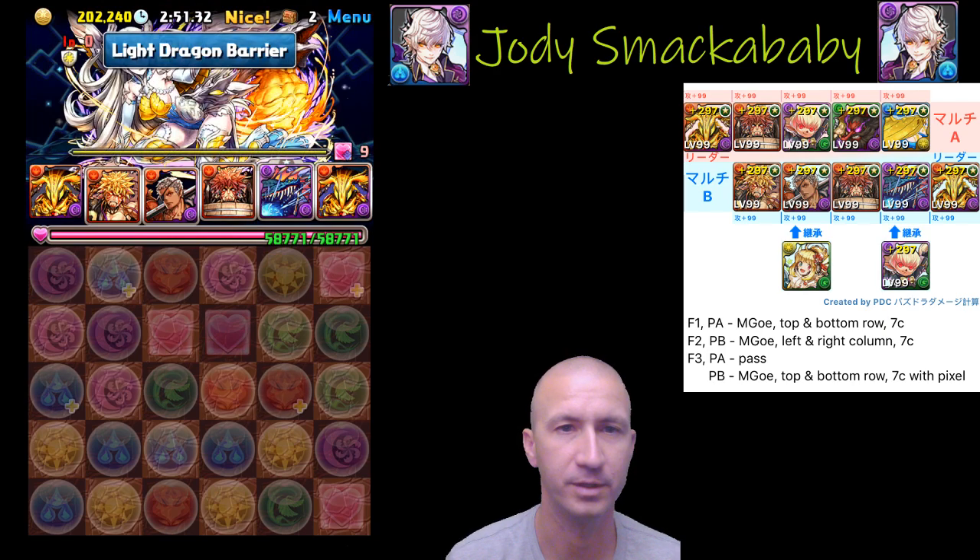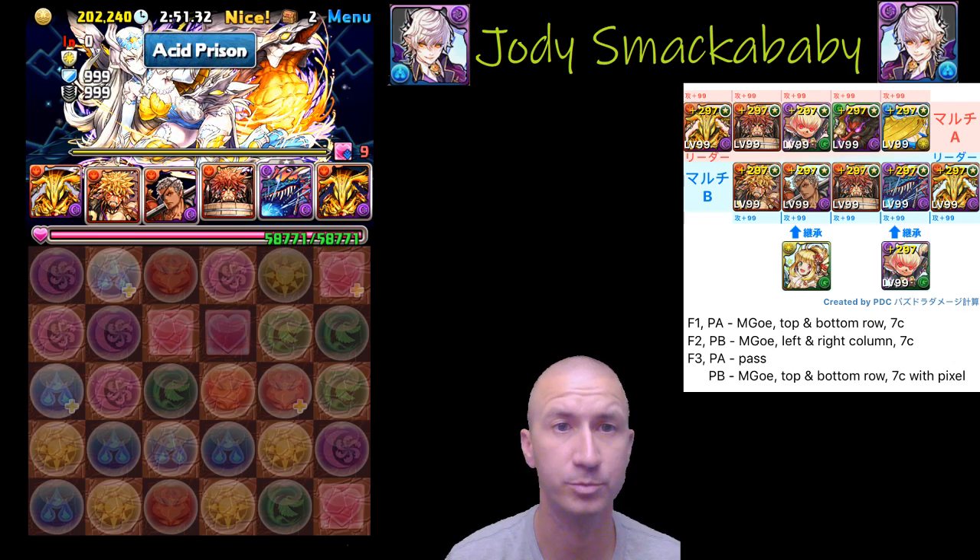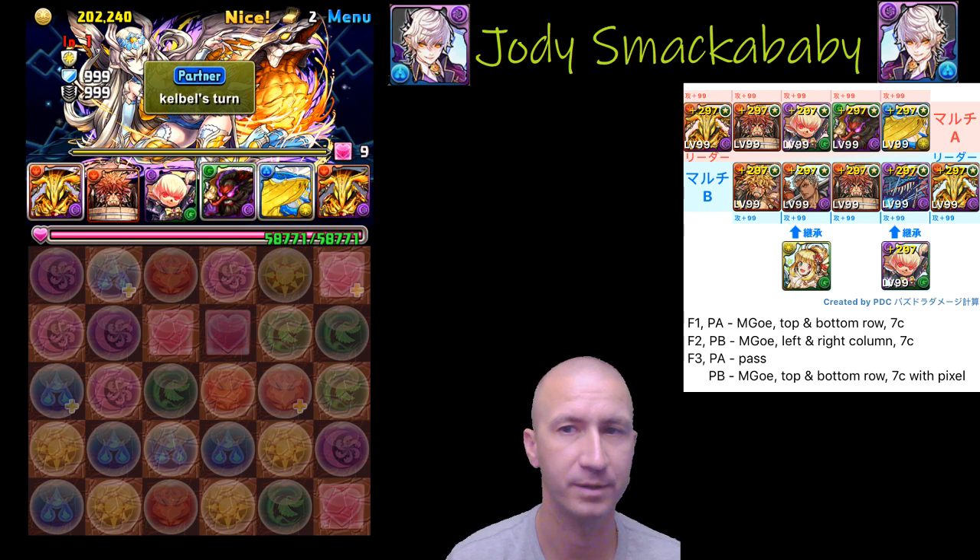On the third floor, Kelbell lost all of her skills to floor two's preempt. So after none of my subs get bound, she will pass back to me.